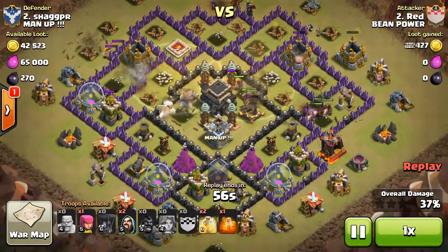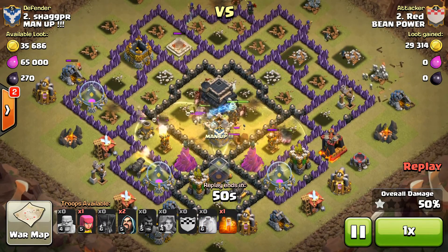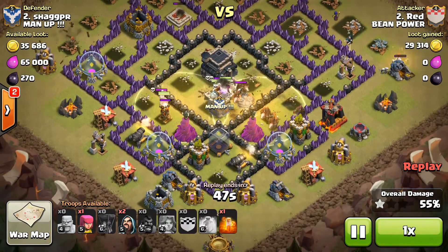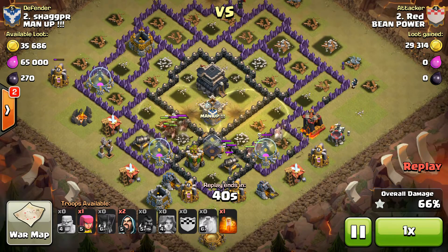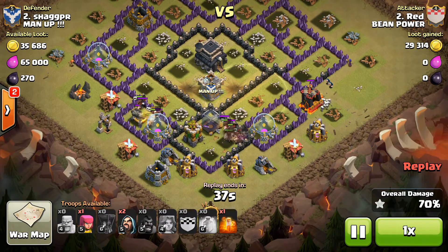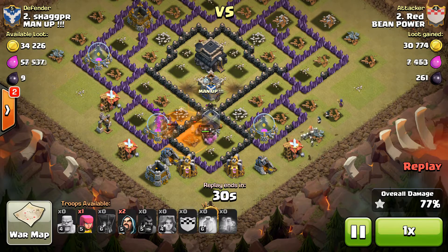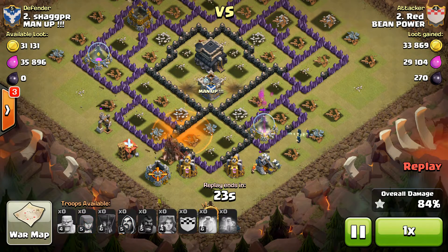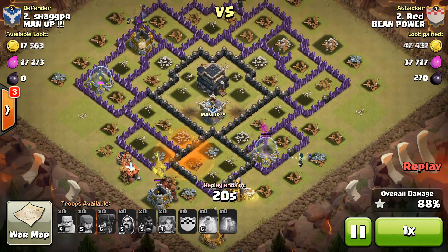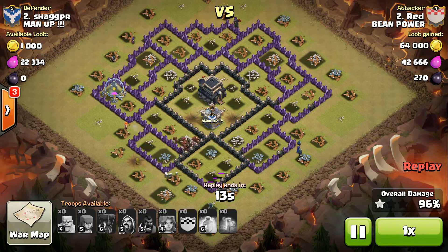Witches still work in the cleanup. A couple more heal spells keeping those hogs alive. Giant bombs — no big deal. Still got a valkyrie up, still got wizards, still got the poison spell. I suggest saving the poison spell for the skeletons, especially if you know they're going to be ground skeletons, or if it's an air attack with air skeletons. Save it for the poison skeletons at the end — it's going to help you a lot more. It may make the difference between a two-star and a three-star.